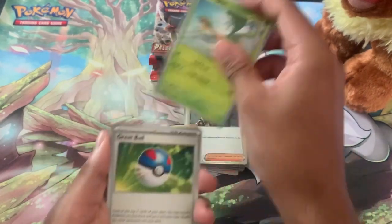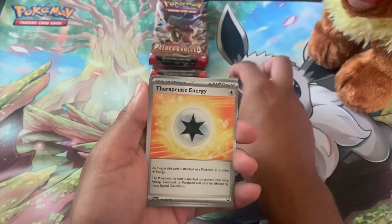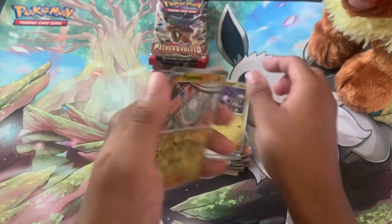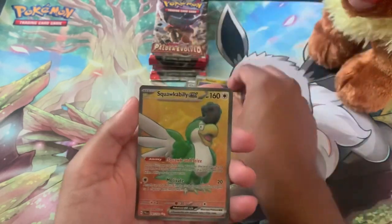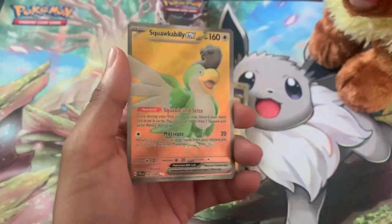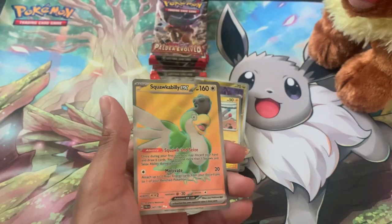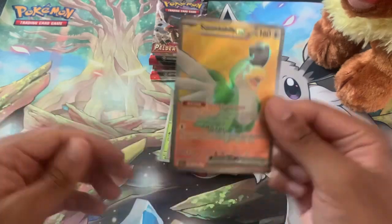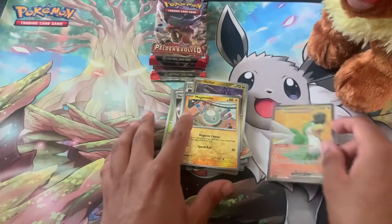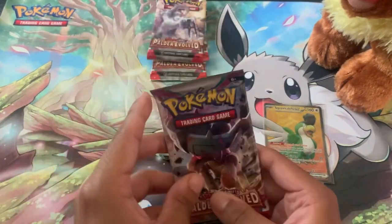Great Ball, Poipole, Mako, Hitmontop, Reversal Energy, Therapeutic Energy, Choice Belt, Reversal Noivern, Reversal Magnemite, and a Squawkabilly! Yes, very nice — really like that orange crucible background. This is already in the summer time. Let's get into this — and there we go, we got our first hit of the day. Let's see if we get some more with the next one.